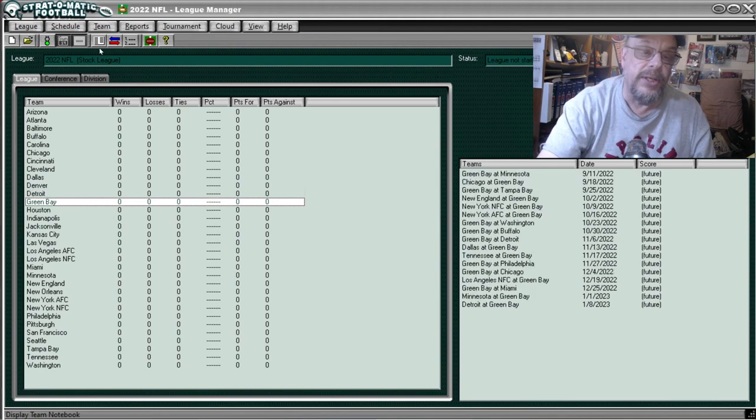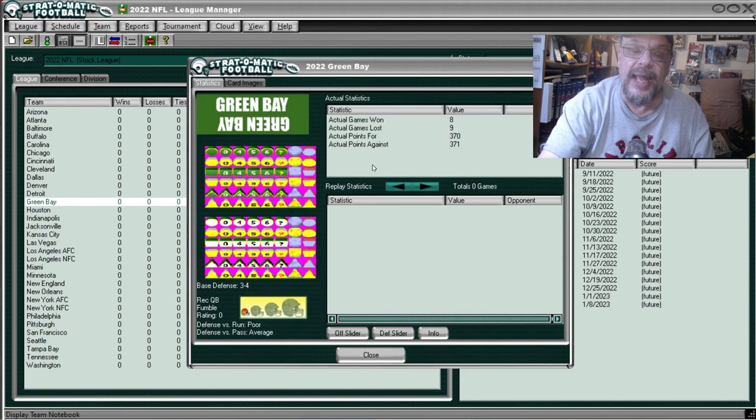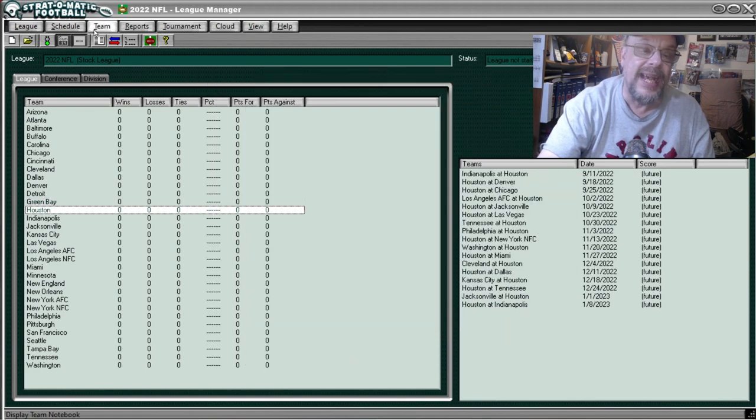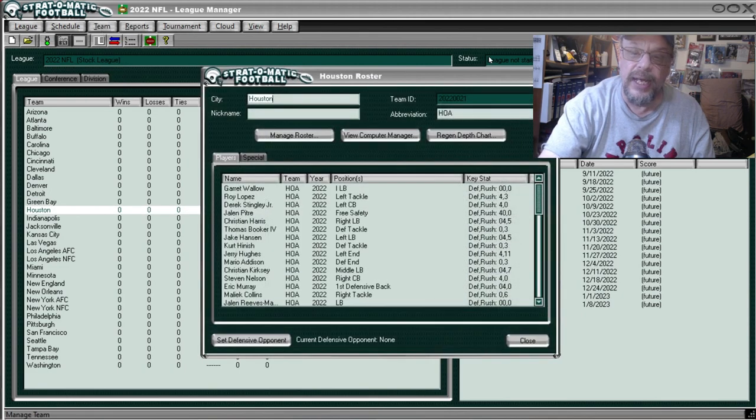That brings us to the Pack. Green Bay was 8 and 9, scored 370 points, allowed 371 — right on their Pythagorean record basically. They were poor against the run and average against the pass. That brings us to the Houston Texans.